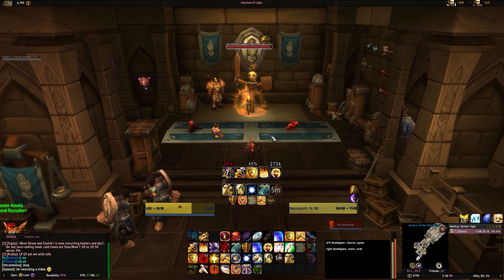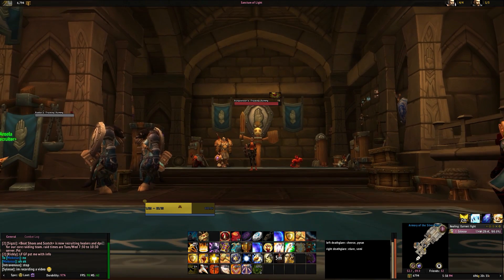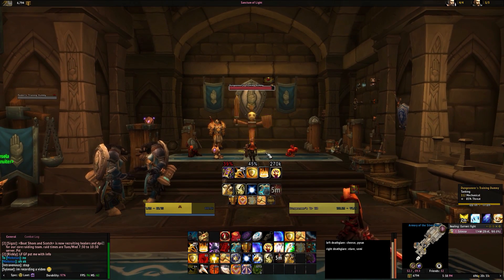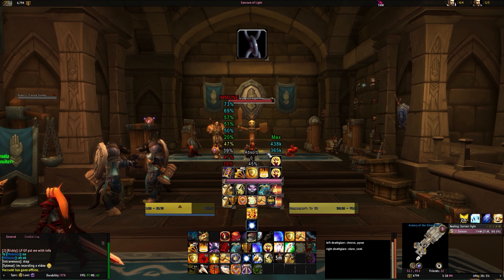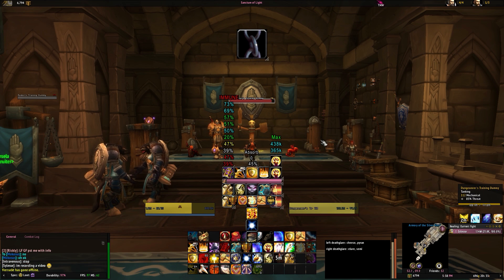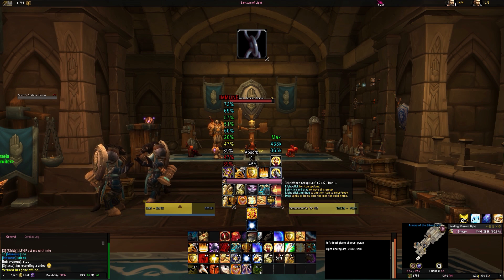At the very bottom you see small icons — those are your longer cooldowns or damage cooldowns based on your talents. You can turn that bar off if you don't think you need it. You really only need the two large bars and the Shield of the Righteous cooldown tracker.